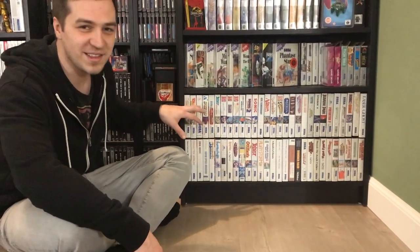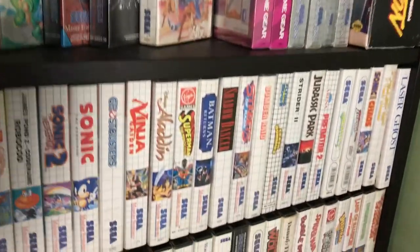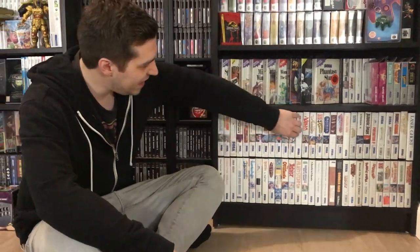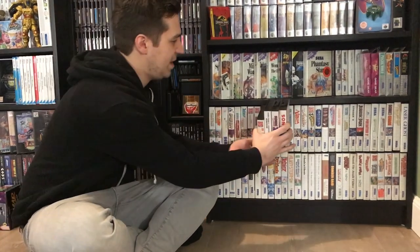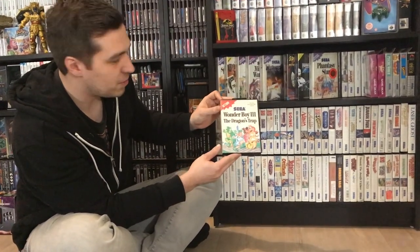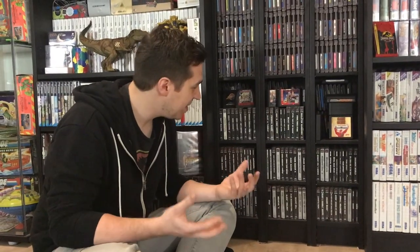This is my Sega Master System collection. I actually have more Master System games than I have Mega Drive games, but it's such a fun system to collect for. I have about 150 games right now — I still need 120 more for a full set, so that might be one of my next goals. This is a double-layered shelf so there's a lot of games in there. I picked the ones that have the best end labels to put out front. Wonder Boy: The Dragon's Trap — Wonder Boy 3 — is one of the best games on the system. Most of these games I acquired at flea markets, and I don't really know what I'm buying, but I'm usually surprised in a good way when I end up playing them.